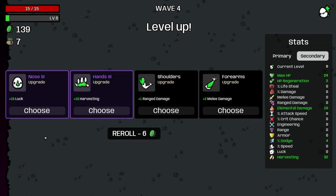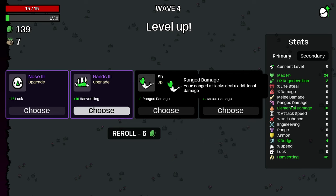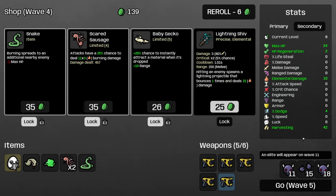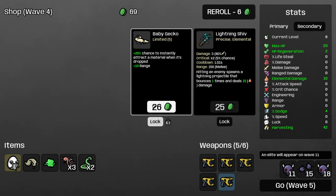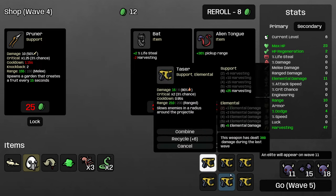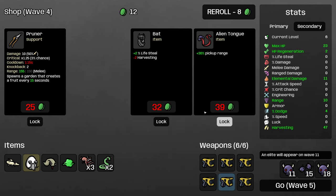This is an interesting choice: 10 harvesting or 15 luck — both are really good. Obviously we also want damage and elemental damage, but I'm going to grab this 10 harvesting. That gets us over 40, so now we're getting 2 every wave from the 5% increase. Then here we are buying this whole set of items and rolling again — nice, we got our 6th taser, which gets us an additional 25 harvesting and 5 elemental damage.